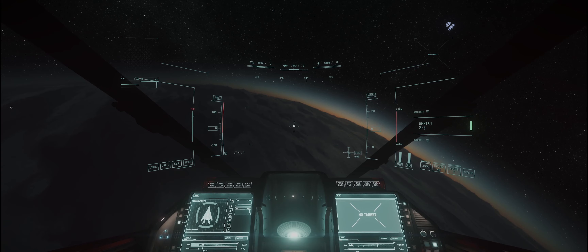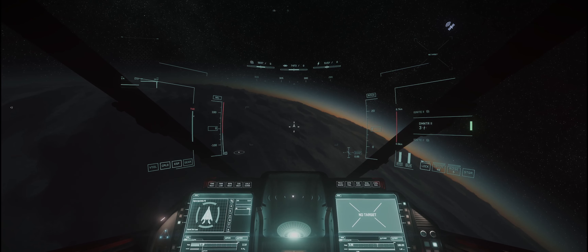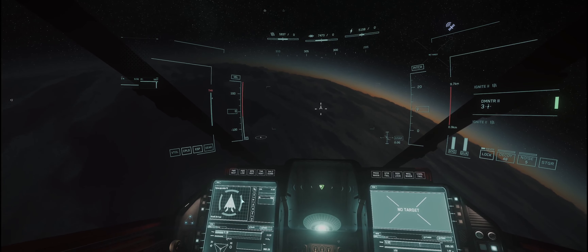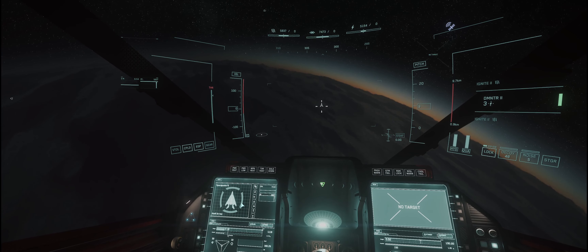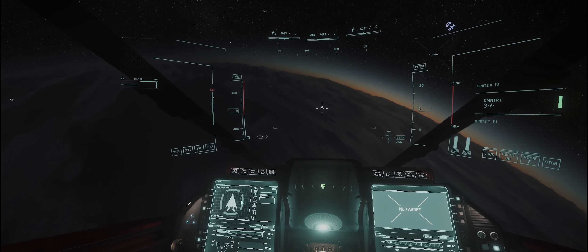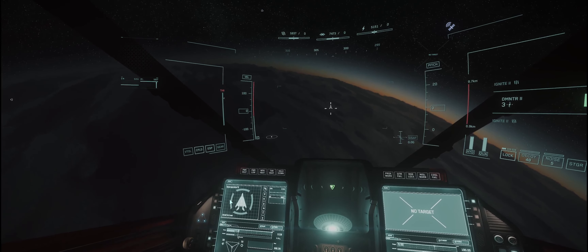I am in the Anvil Arrow, I am in a bog standard white flight suit — you don't want to come out in anything more than that. Now to look around your ship, this is your current shield status. So you need to keep an eye on that, and obviously as you are taking damage, these little sides will get narrower and narrower until they turn red and then eventually they will disappear and then you have got no shields.